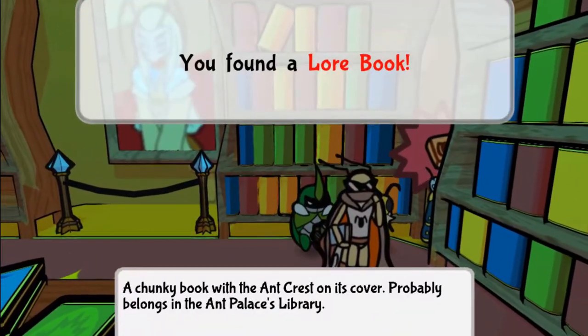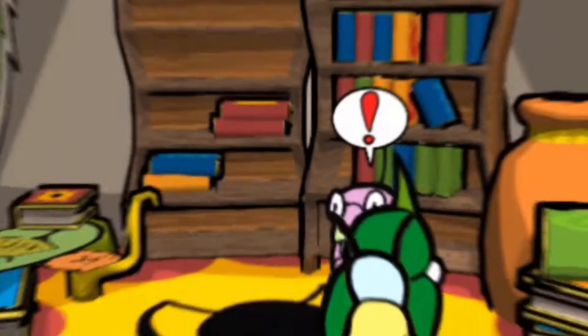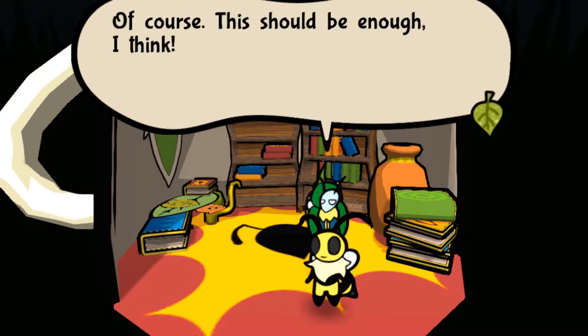The first lure book is behind the far right bookcase in the library. The second lure book is the reward for completing the book return quest.